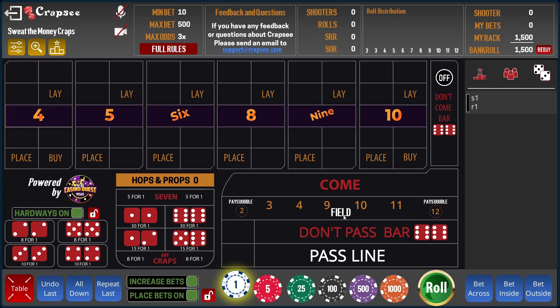Hey guys, welcome back to G Can't Play. Here with another strategy for you — this one I'm calling the Roundabout Combat. Basically what's going to happen with this one is you have five bullets. We're at a $10 table, so the five bullets are going to be $10, $20, $40, $80, and $160, as well as a $10 on the pass line.